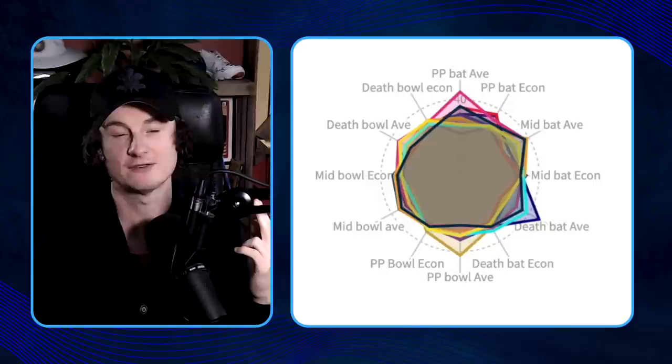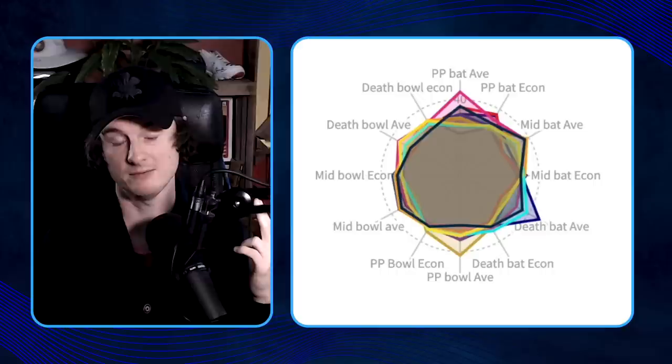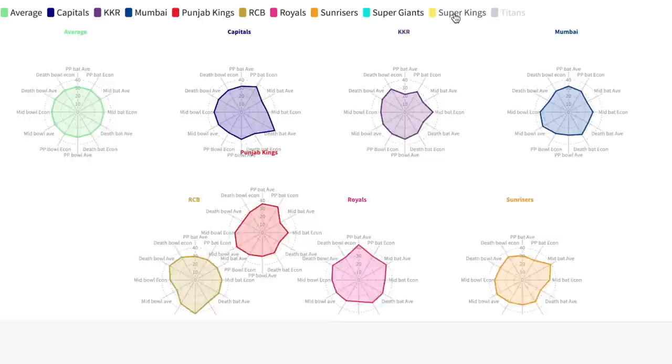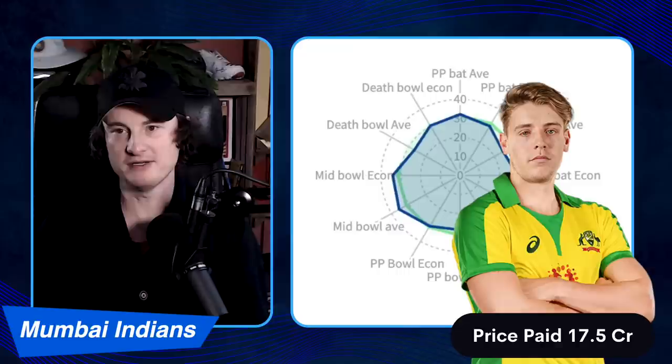Last season I was planning all of these for my exit interview series, but unfortunately there was too much cricket and I never got around to all the videos I wanted to do. With the auction just happening though, I thought: why not combine the information we learned at the auction with how teams played last year? For the order I'll go from the bottom of the table all the way to the top, so that means starting with Mumbai.